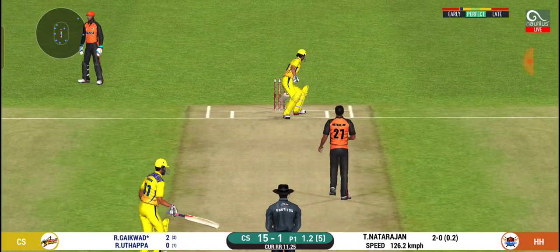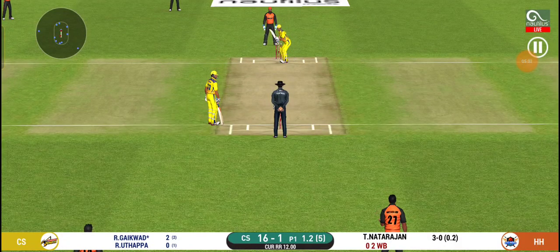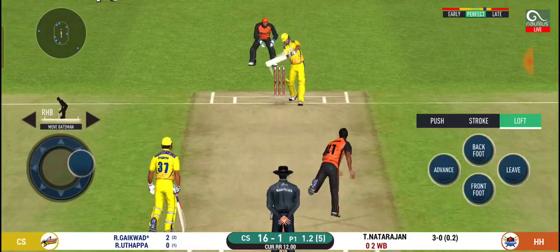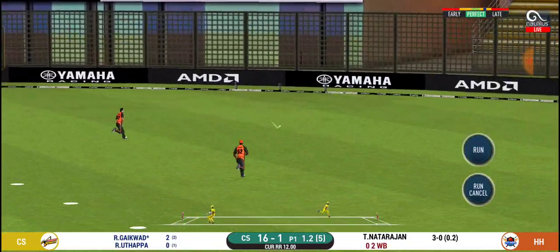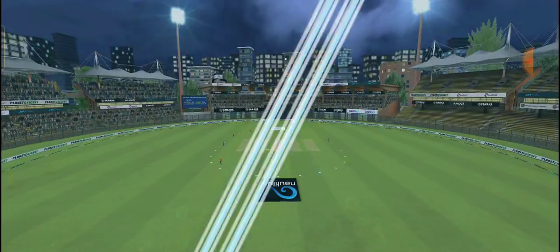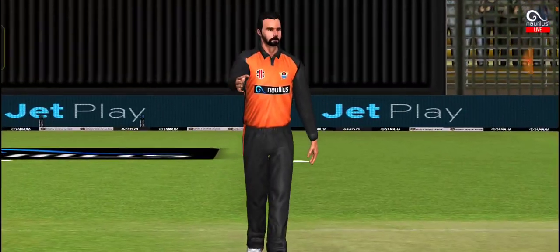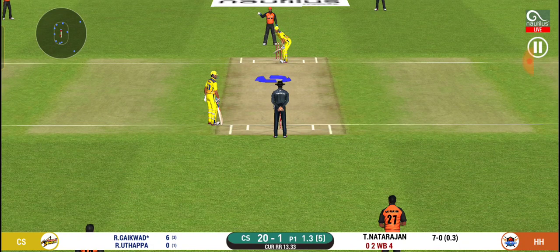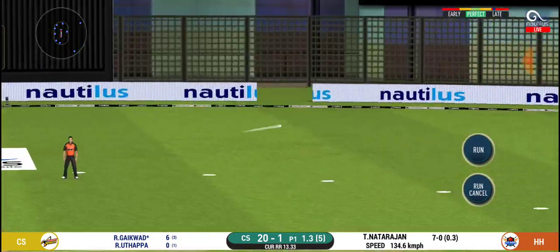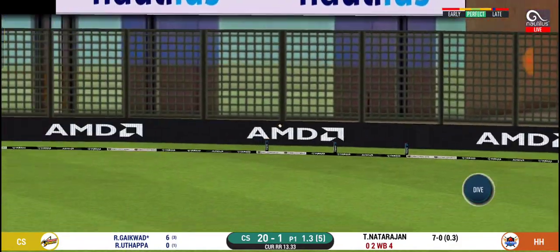An outswinging delivery goes wide, so an extra delivery and an extra run — Chennai are 16 for one. Gaikwad looks confident but needs to score boundaries to build momentum. He gets his first boundary: a short-length delivery that he waits on and pulls over extra cover for four. Next ball he pulls again but there's a fielder near the boundary — they manage two runs.